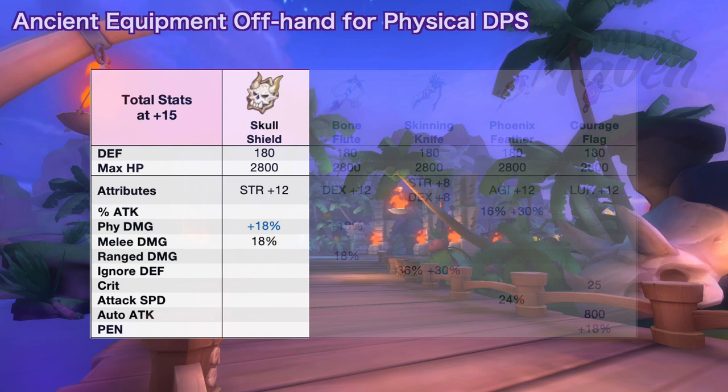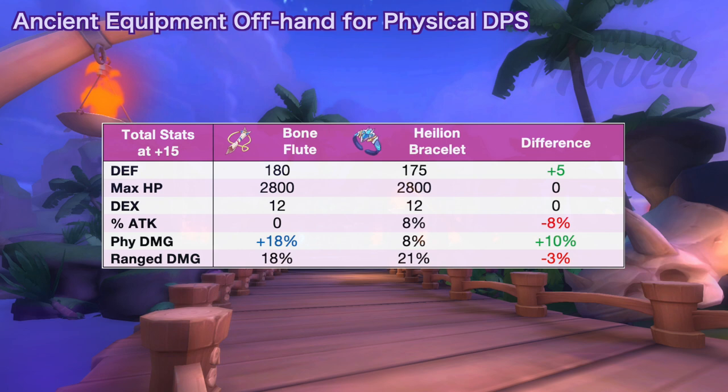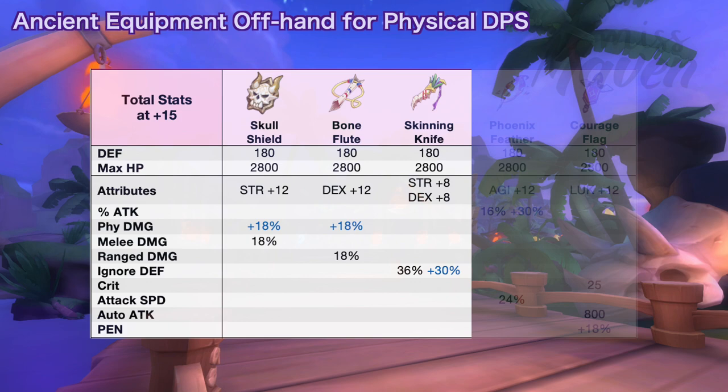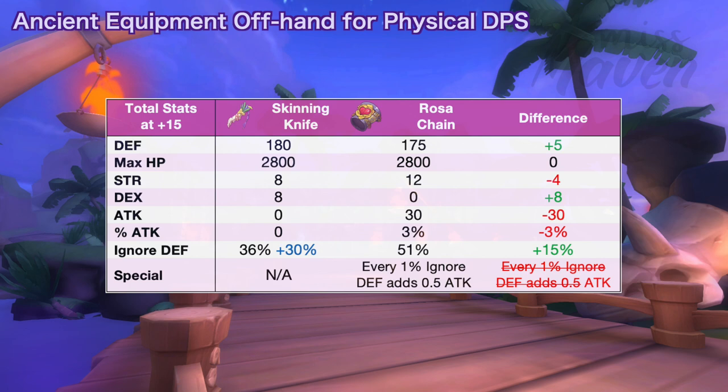Next is bone flute for increasing ranged damage by 18%. Bone flute will be better in terms of DPS if you get the perfect random attribute which is plus 18% physical damage. Next we have skinning knife for increasing ignore depth by 36% or up to 66% if you get the perfect random attribute. When comparing it to rosa chain, skinning knife will grant 15% more ignore depth. However, you will lose 4 strength, 30 attack, 3% attack, and 0.5 attack for each ignore depth if you switch. So if you already have sufficient ignore depth with rosa chain, then there's no need to change to skinning knife.